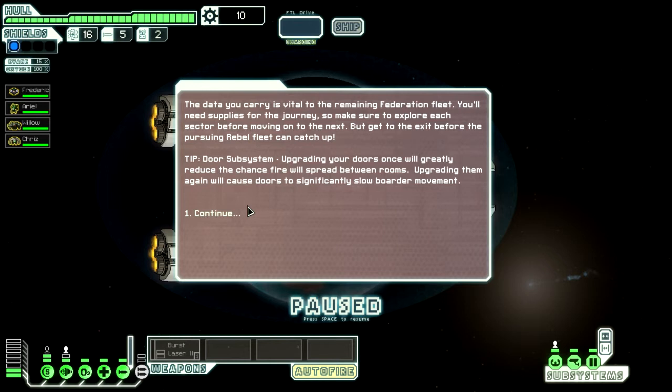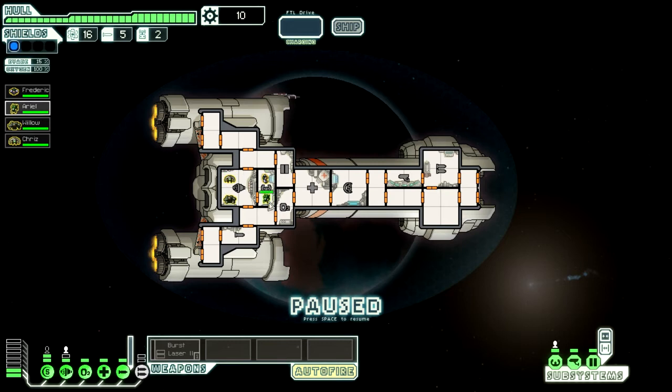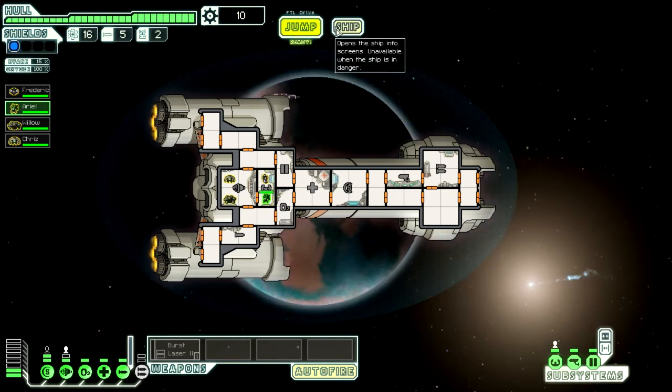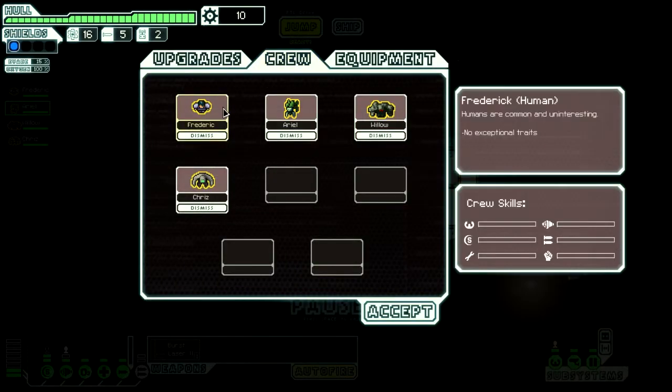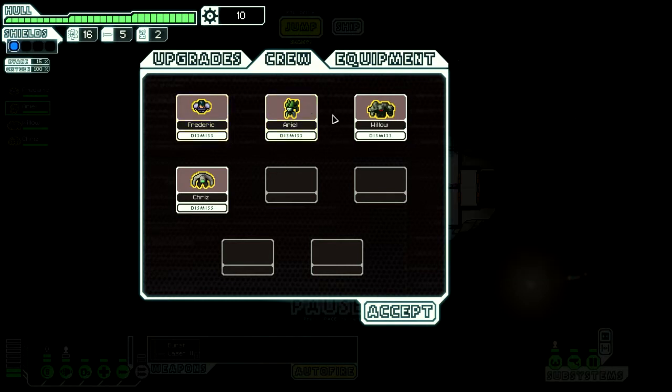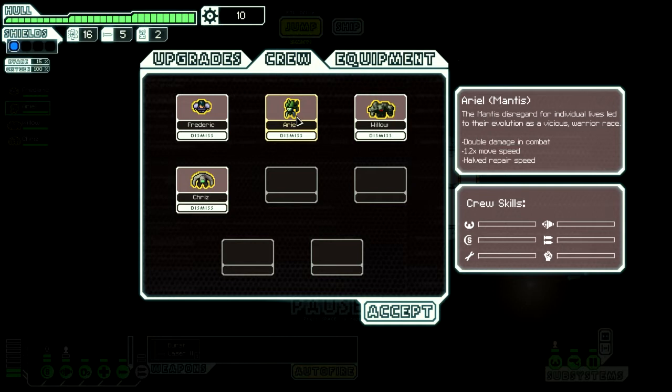Let's get the data to the Federation fleet. We're going to make sure that we explore the sectors, get some supplies, and get to the exit before we can be caught up. We'll have the Mantis Men. It might be a good idea to go through all the different races we've got. Humans are interesting - boring, delightful, they just love us so much. Ariel is our Mantis, very good in combat, moves pretty quickly, but can't repair to save himself. He might be good in the weapons room.